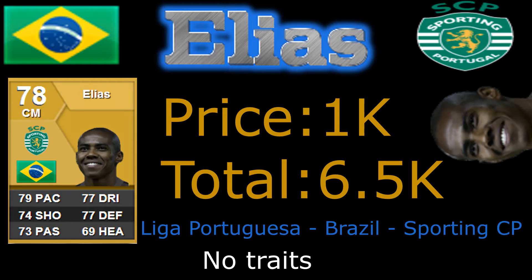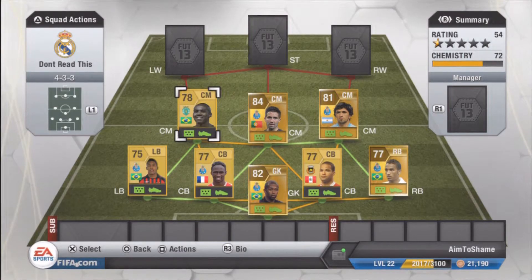Next in, we have Elias, the cheap version of Ramirez as people like to say, 1k. He has no traits, but it does not matter — look at his stats, they're very consistent around the high 70s or low 70 mark. Overall, he's a player that can do basically anything in this game, so I was very happy with his performance. One of the best players in this squad.